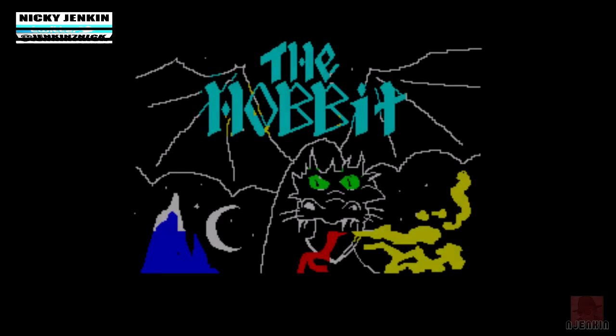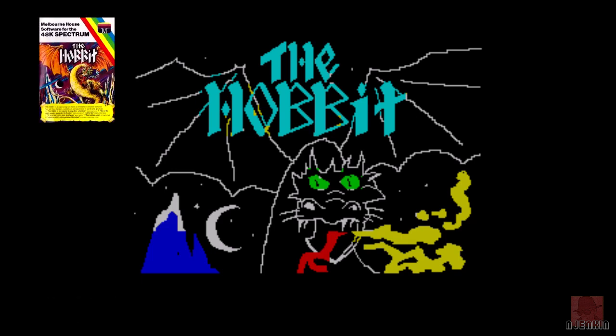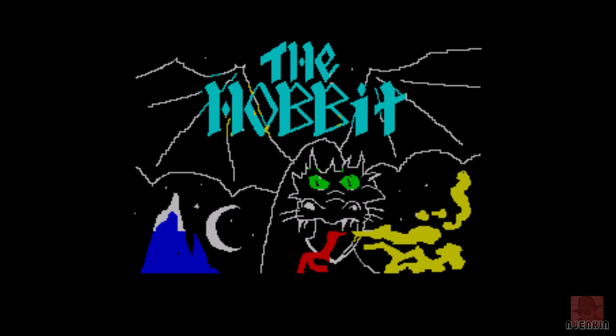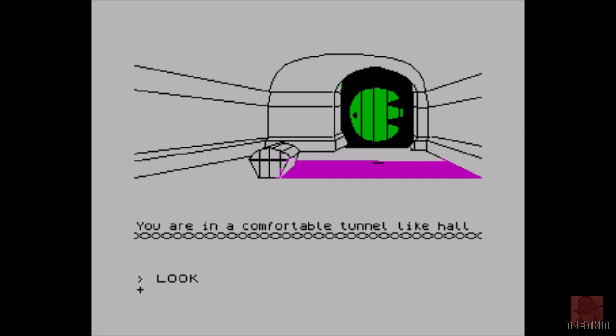Welcome back everyone, my name is Nick. We're on the ZX Spectrum 48k and we're going on a bit of a text typing adventure with The Hobbit. This game was published by Melbourne House in 1982 and has gone down as a bit of a classic, based of course on the novel by J.R.R. Tolkien in 1937. You play Bilbo Baggins, and to cut a long story short you must get treasure from a dragon and place it back in the chest in your hobbit hole.